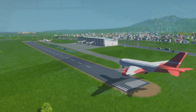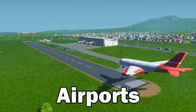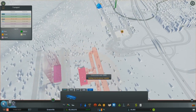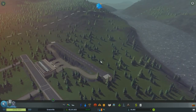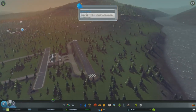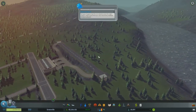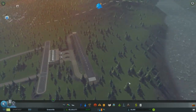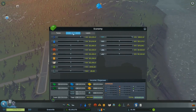Finally, airports. Airports service mostly passengers and it's the most expensive of the public transport options. If you want to bring in large numbers of tourists, airports are the way to go and they can really boost your economy. But while the airport increases your tourism, it also increases your noise pollution, so you want to keep it well away from any residential zones.